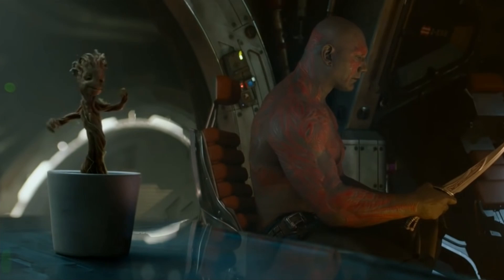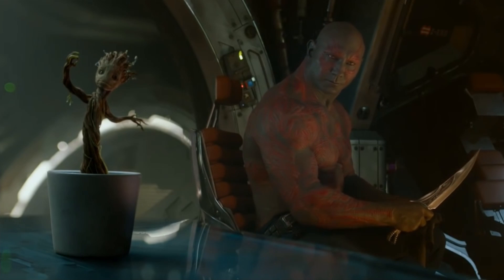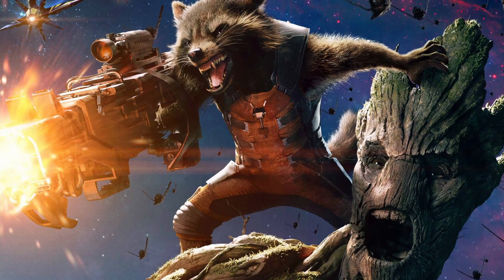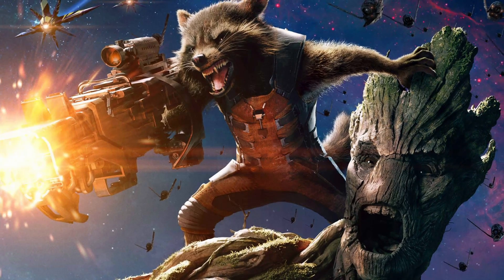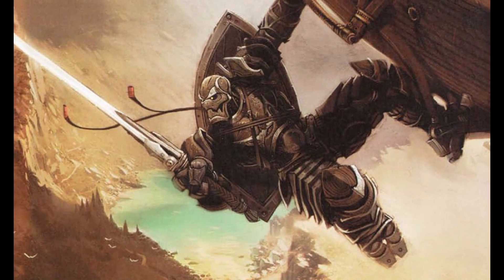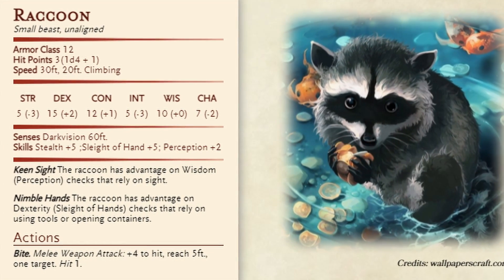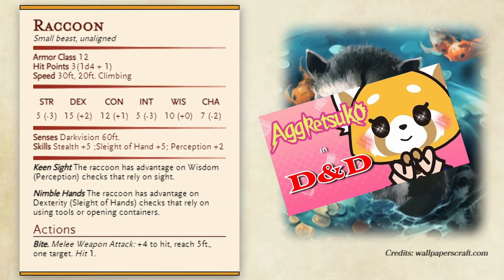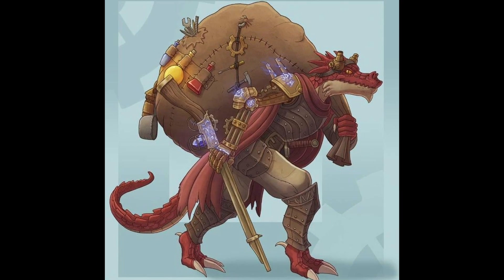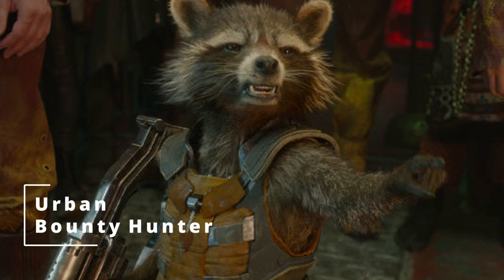Starting with the smallest member of the Guardians of the Galaxy — not baby Groot, because he does grow up and become pretty much the biggest member — we're talking about Rocket. Rocket is definitely the tinkerer of the group, and although he was genetically modified to become Rocket Raccoon, I was tempted to go with Warforged as a race, but I think it's more fitting to go with something smaller and more raccoon-like. Similar to my Aggretsuko build, the closest we're going to get is a Cobalt.